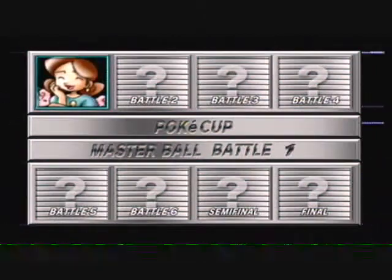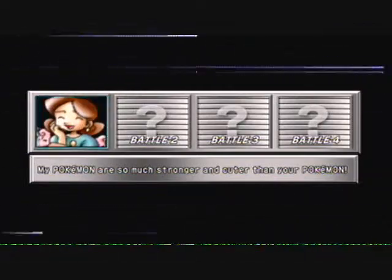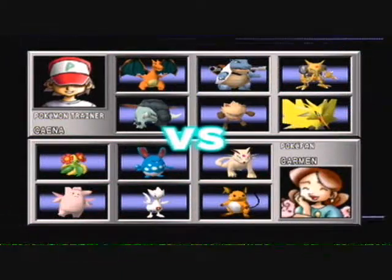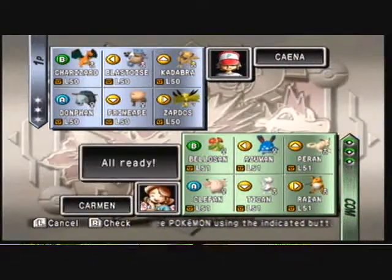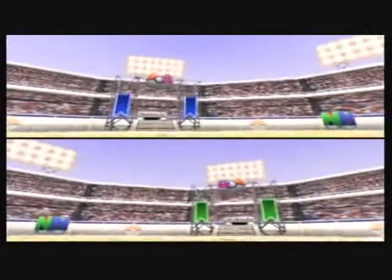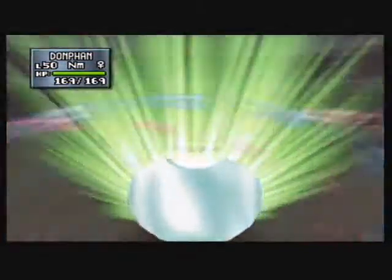If you don't have any of those items, I'll say this quick before the first battle begins. These are the same trainers that you fought in the Great Ball difficulty level. For standard items: for Charizard, Paralyzed Cure Berries would probably be good. For Blastoise, just the regular berry. Kadabra — Bitter Berry would be good. Dawnfin — Ice Berry works best. Primeape — Mint Berry would be good. And for Zapdos, a Burk Berry is all you're really left with, but you could still use it to your advantage in certain situations.